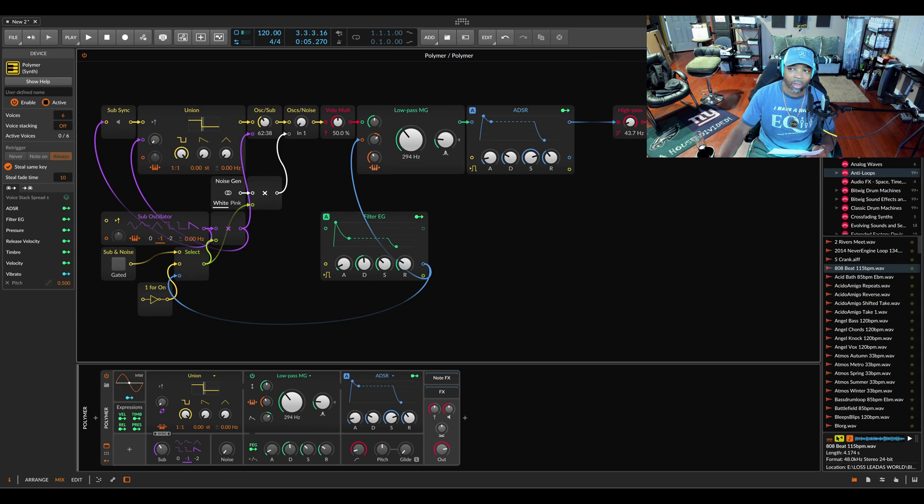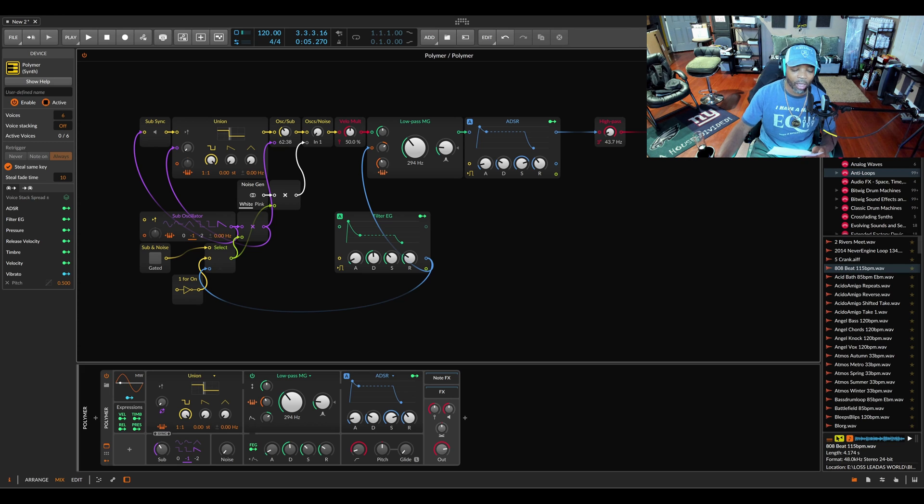The Polymer is like a small level of the Grid — like a baby brother of the Grid. And the Grid is off the chain, I'm gonna be real with you. The Grid is the best synthesizer ever — there's nothing else like the Grid. You can create your own sounds on a whole other level.